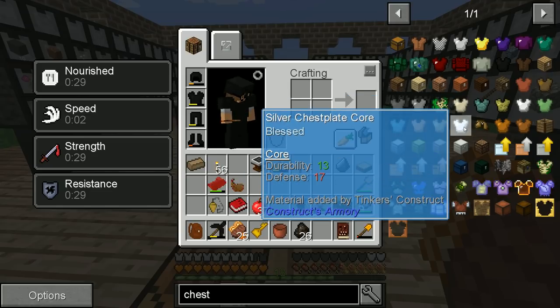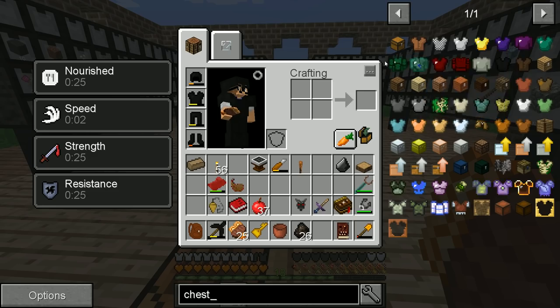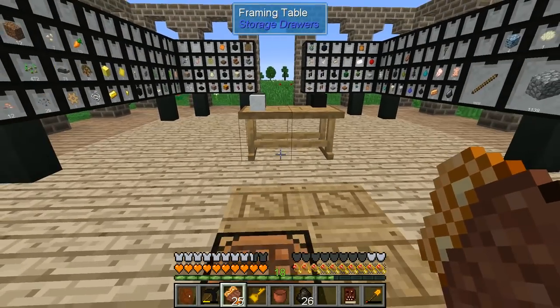Tinker's Construct seems to give us a lot more customization options. There's also stuff that we haven't found yet, so we're not in the worst of armor, but perhaps we could improve.